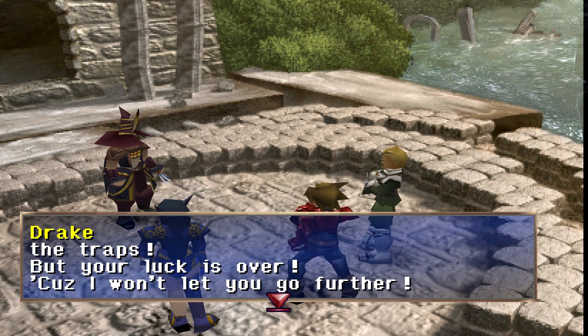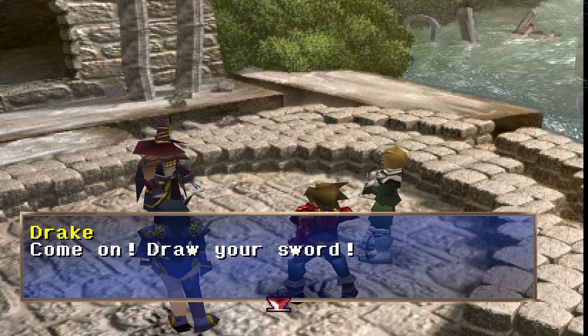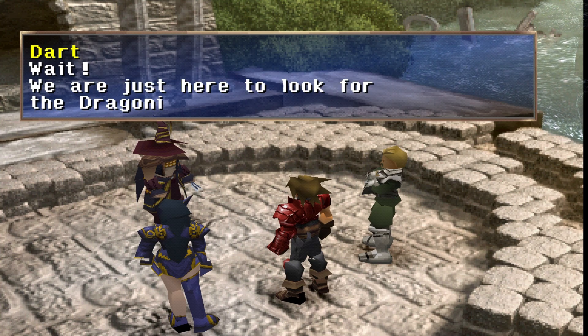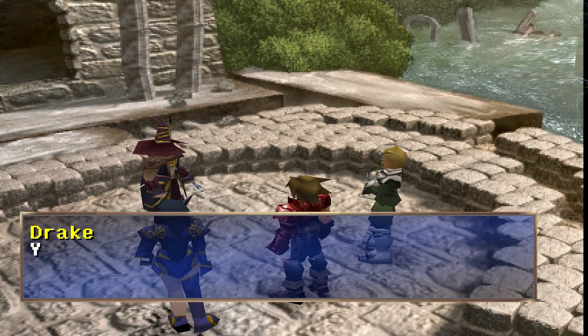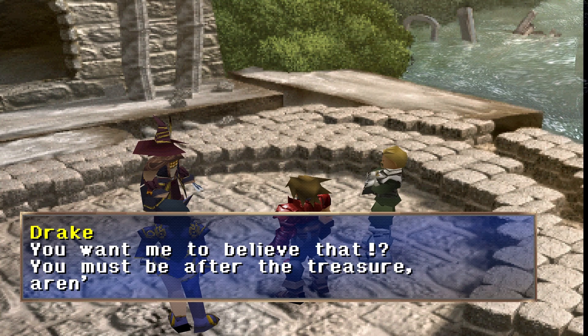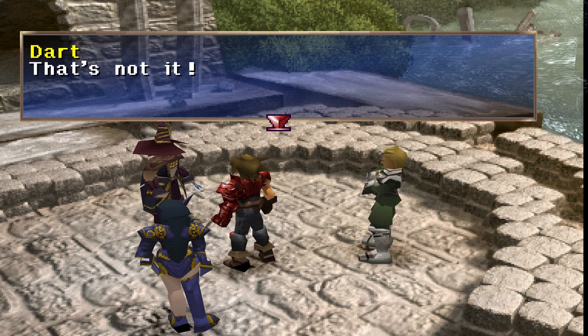'Because I won't let you go further.' We are just here to look for the dragony plant to save Shauna from a poison — we want her to stay alive and save her. We don't want to fight. 'You must be after the treasure, aren't you?' I'm totally not after treasure. It's quicker to beat him.